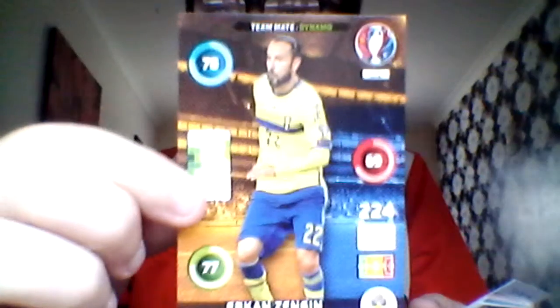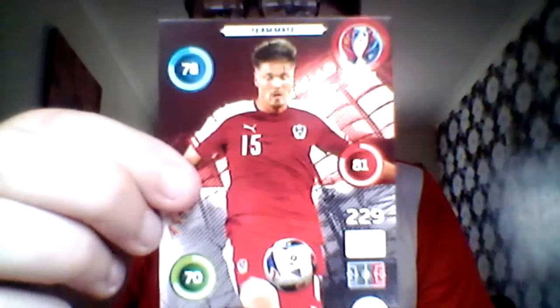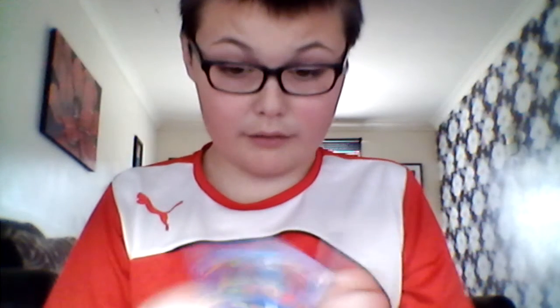We've then got Stepanenko for Sweden and his Sweden teammate Zengen, then Sebastian Prodover, and finally Vladimir Vice of Slovakia as the Dynamo card. But the official mascot at one in 42 packs — what a pull!